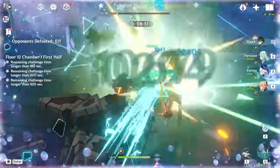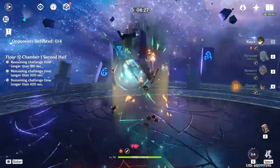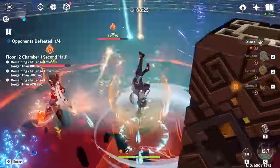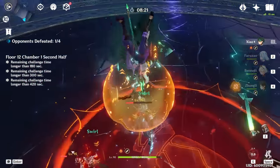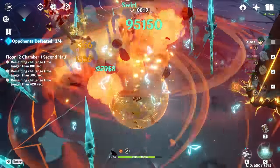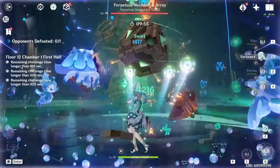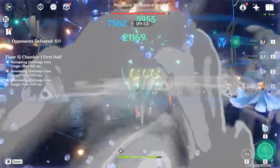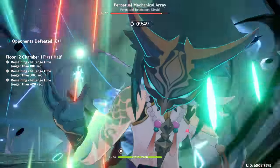In terms of team members you have several options, but a C6 Faruzan can truly excel his potential and is by far his best support — she offers insanely high damage buffs, slight CC, and helps with energy. Bennett is an obvious choice, and of course Furina, although depending on the team you may not be able to max out the Fanfare points, and Xiao will have dangerously low HP since both his and Furina's abilities will drain his HP.